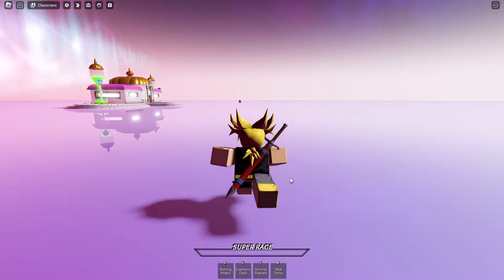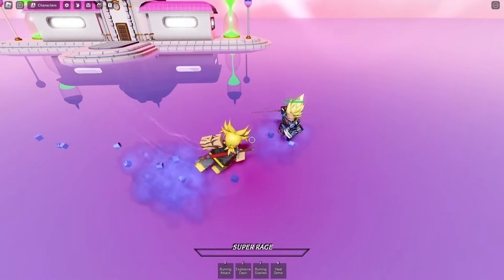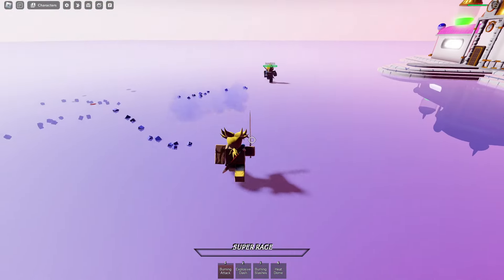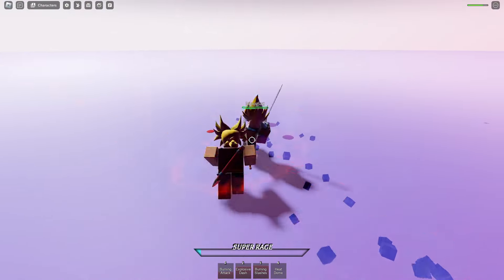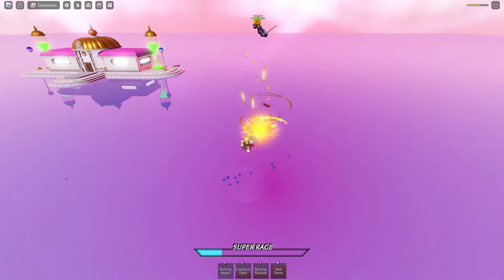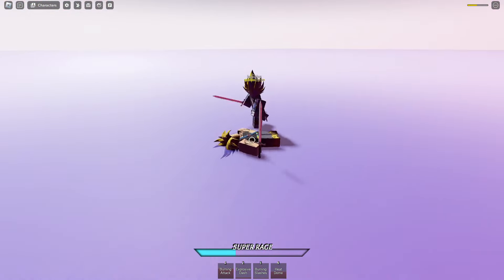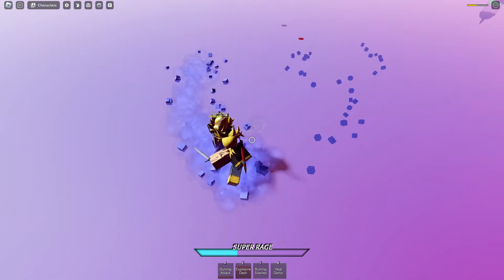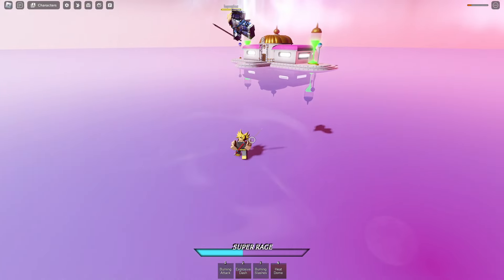Alright y'all, final matchup of the video. Not on the best map — I do not like this map, it's so large. Fights usually tend to last a lot on this, but hey, we'll try our best. Let me lock in real quick. Bro sent me flying. Hit him into the 3 — oh no, he had his evasive. Hit him with that Heat Dome. Explosive Dash is like such a short startup, but if you do miss it, the punishment is kind of crazy.